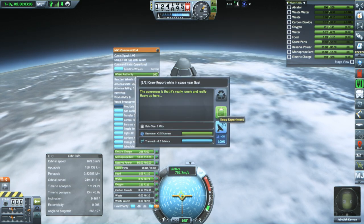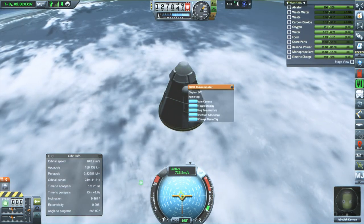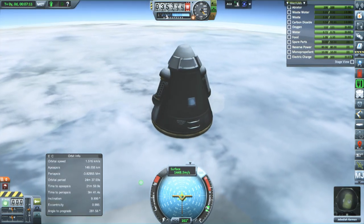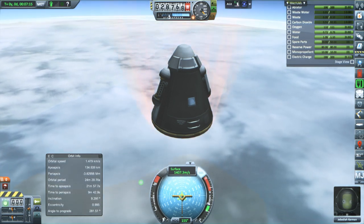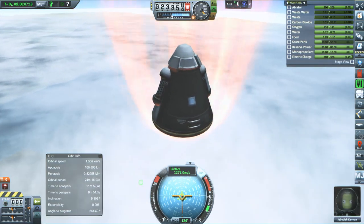Crew report — very good. We can't EVA just yet, we haven't upgraded that building yet. Temperature scan we also had. So here it is coming back down, and again, if we had gone higher up it would be coming down much faster. Here it's hitting the thicker part of the atmosphere at 1,400 meters per second, which should be safe.